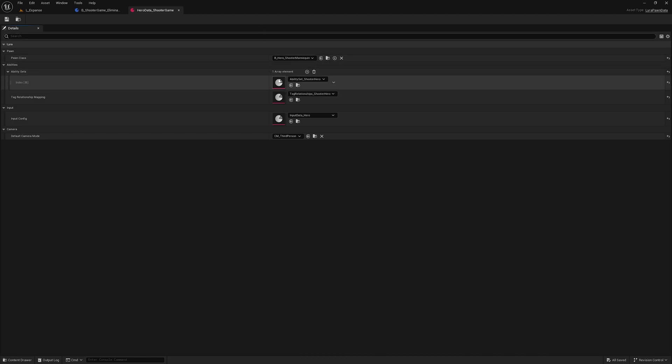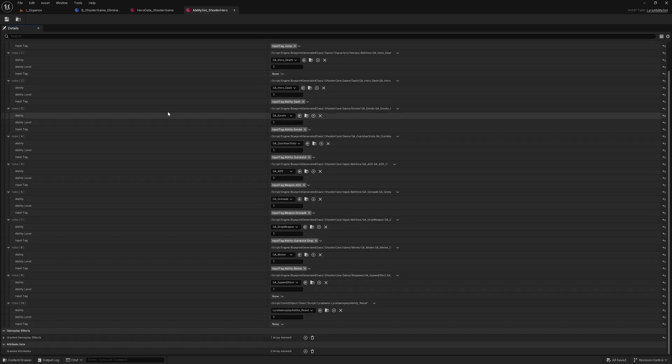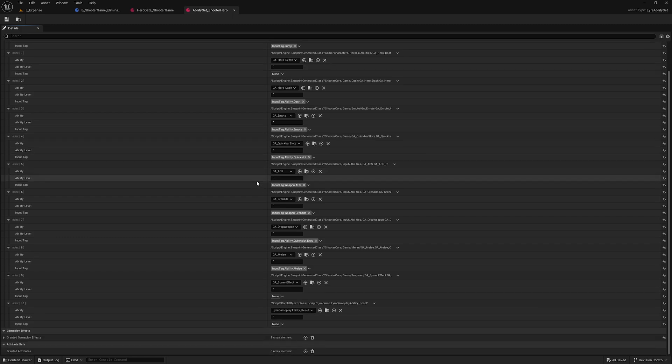First of all, we have to go inside the Ability Set Shooter. This data asset consists of all the gameplay abilities required for this map. If you open it, you can see things like the hero jump gameplay ability, death gameplay ability, dash, emote, and a lot of different kinds of gameplay abilities.